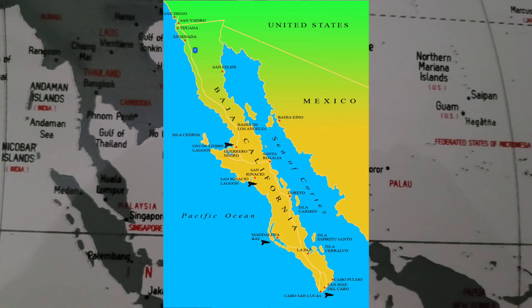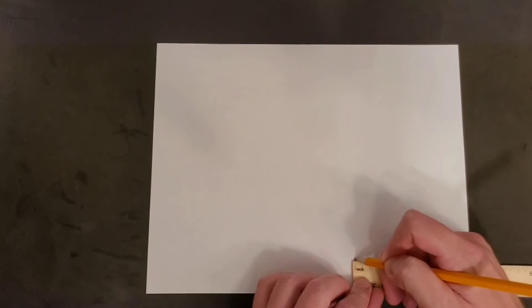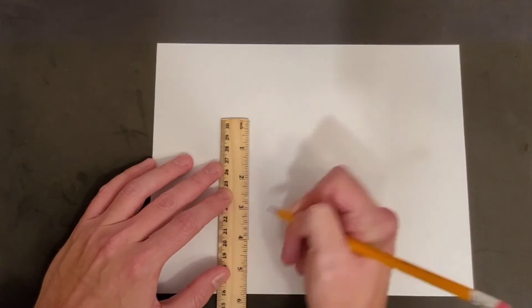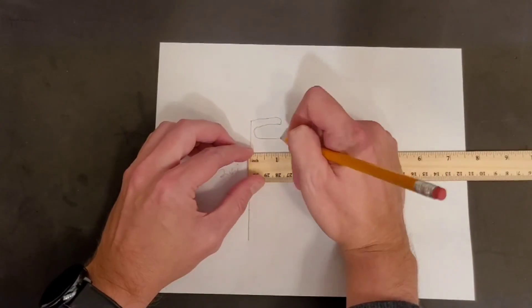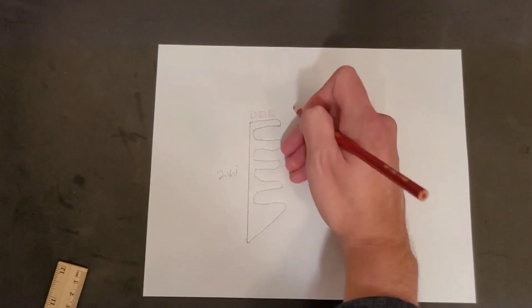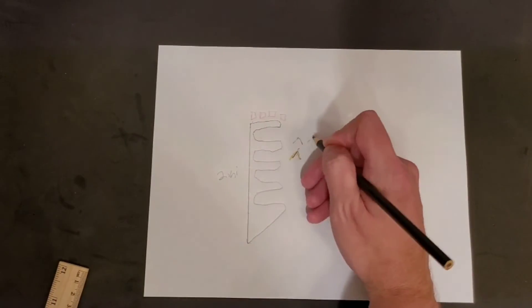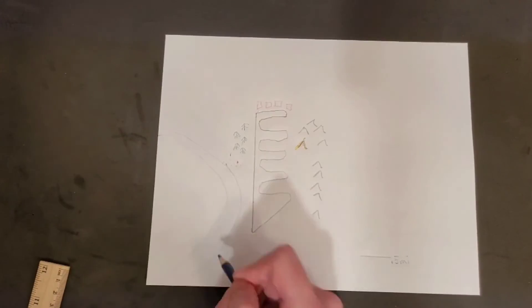Baja California is known for its dune buggy courses. Today's game will be to make a 5-mile dune buggy course with as many turns as possible. Make sure to add a scale to the map and terrain features to make the course interesting. Here is how I would do it. Make sure to take a picture of your map and send it to me so that it can be featured in our announcements section.